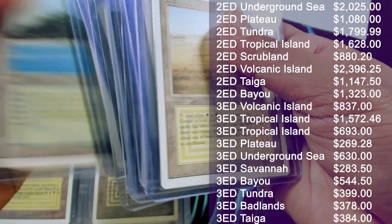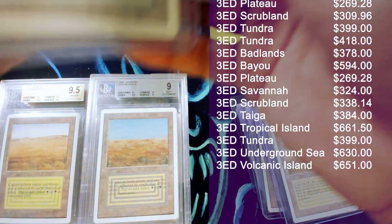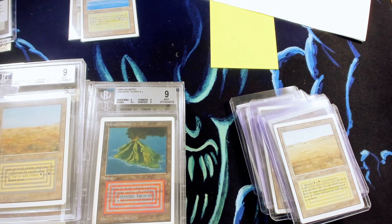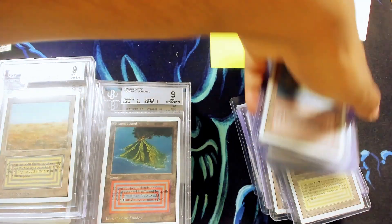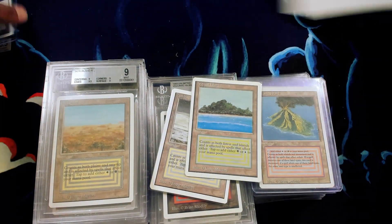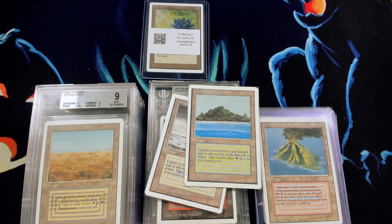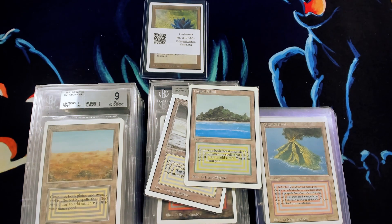If I had to count these out — one, two, three, four, five, six, seven, eight, nine, ten, eleven, twelve, thirteen, fourteen — it's about 37 cards that this customer's trading in, plus some cash, for again that just beautiful Unlimited Lotus. I wanted to put everything out here just so folks can visualize it and kind of see what it takes to get a beautiful Unlimited Lotus. So you can visualize these 37 duals for this Unlimited Black Lotus, with a little bit of cash thrown in on this deal to make it all work out.